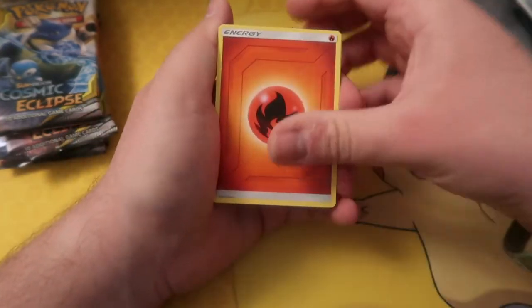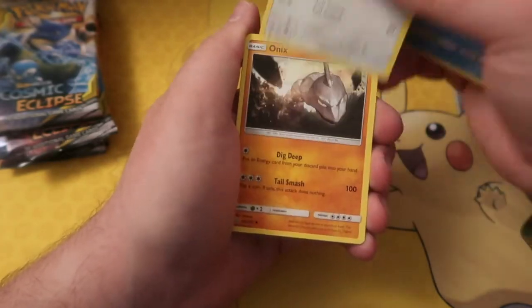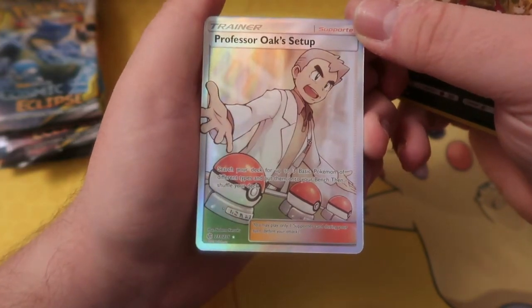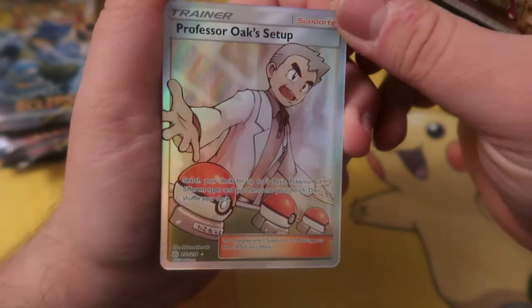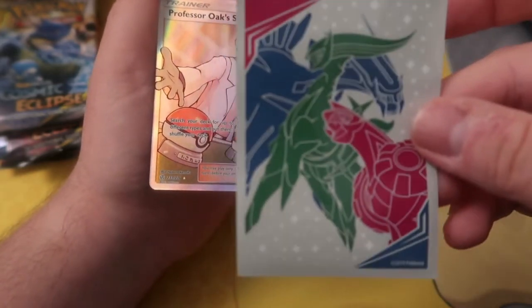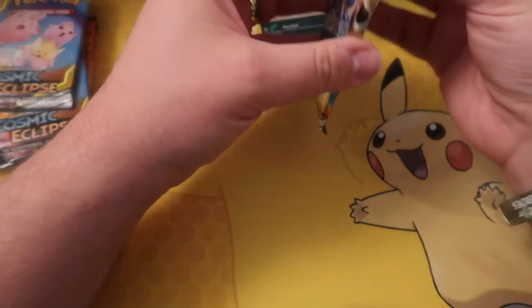Three, two, one — it's fire energy! We've got Mallow and Lana, Hakamoto, Rotom, Deerling, Gollit, Dupida, Apon, Onyx, Porygon — off the first pack — full art Professor Oak's Setup! I should be shouting louder than this but my wife's watching TV in the other room so I'm not going to give her a heart attack. We've got that on the first pack, and a reverse holo Porygon. What a start! That was from the Blastoise and Piplup pack.